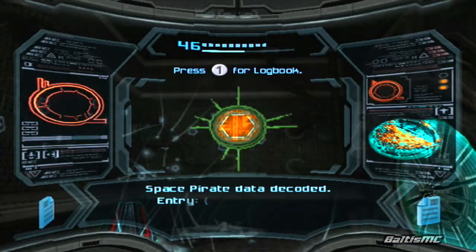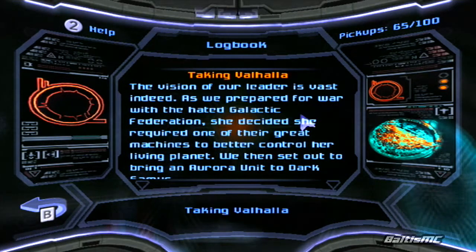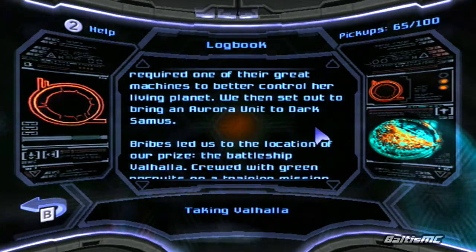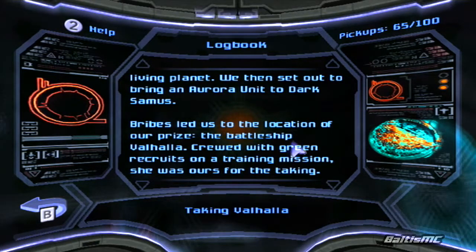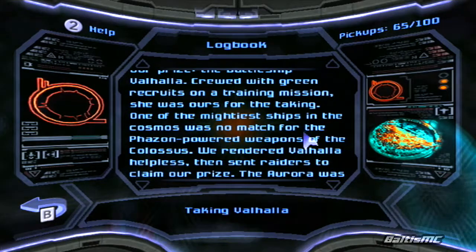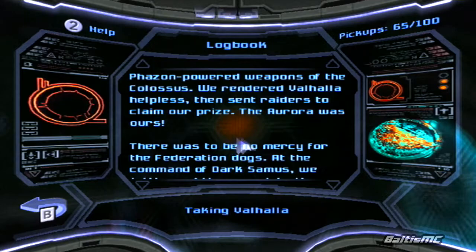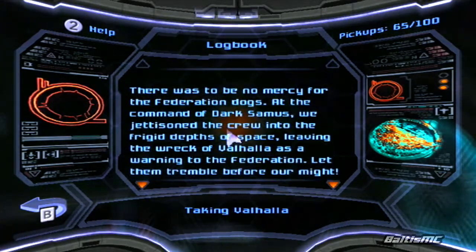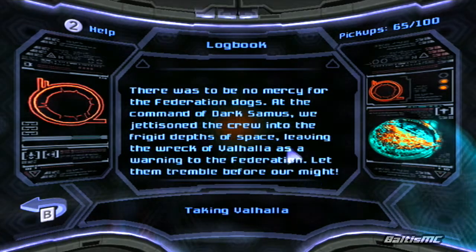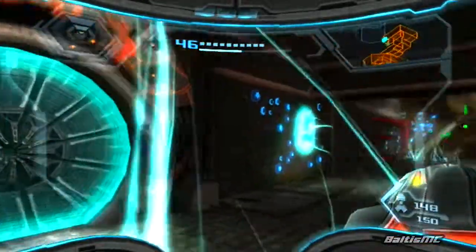We have ourselves another space pirate lore entry — this is 'Taking Valhalla.' Our leader required one of the Federation's Aurora units, so we tracked down the battleship Valhalla, crewed with green recruits on a training mission. With Phazon-powered weapons the Colossus rendered Valhalla helpless, and raiders claimed the Aurora unit. At dark Samus's command, the crew was jettisoned into space, leaving the wreck as a warning. The one thing that gets me about that scan is: who did they bribe? Did they bribe other Federation troopers? That just leads to a lot more questions.